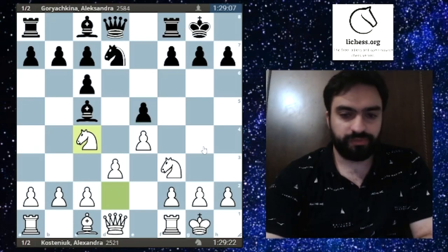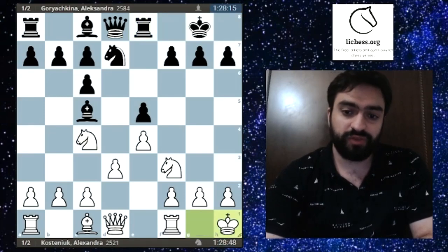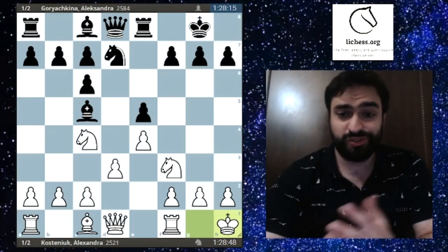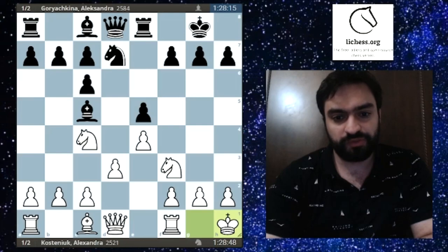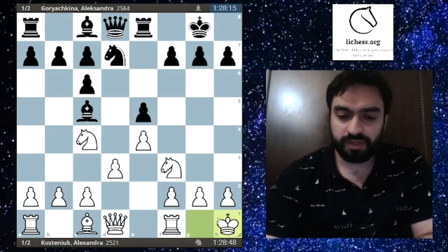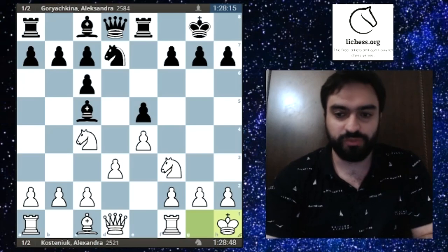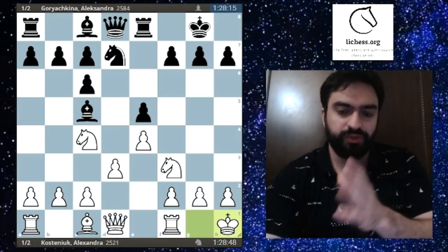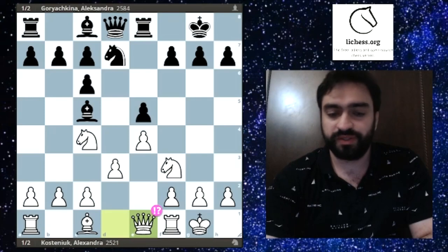Nc5 is attacking the pawn, and now Kosteniuk plays the rare Kh1 — a very unusual move here. The point is just to get a game, get out of theory, and play chess. Kh1 also has a concrete idea: to prepare a4 at some point. This will be the main theme of the next few moves — white tries to play a4 while black tries to prevent it.